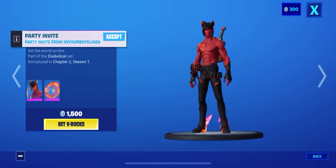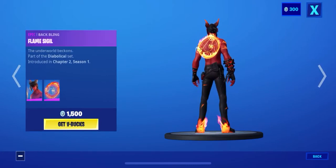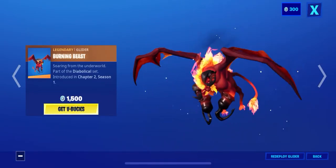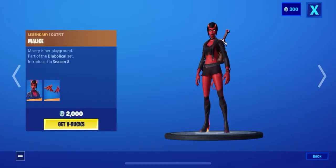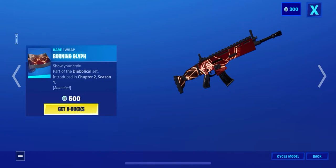Okay, Dominion's back — comes with the back bling. Oh my god, my friends are fighting me. Flame Sigil, alright, the Burning Beast glider, the Burning Blaze harvesting tool, and the Malice skin is back — comes with the Malice Wings — and yeah, and the Burning Glyph.